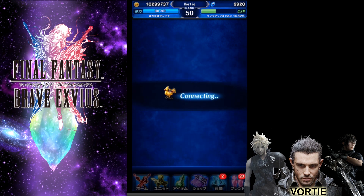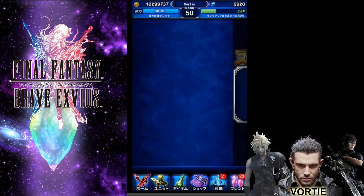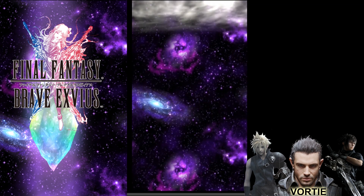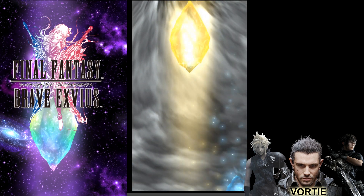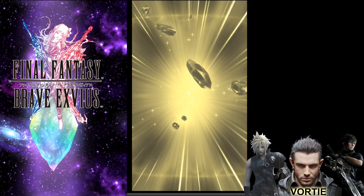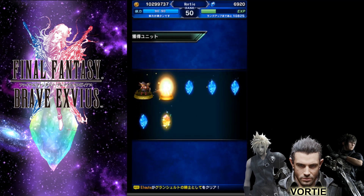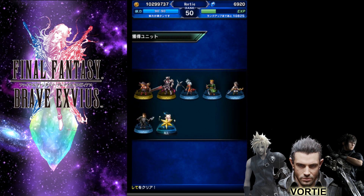My JP luck is just as good as my global luck, if you guys remember — it's just not there anymore. We only get the one rainbow, which is a 10% Trust Moggle, so there we go. None of the interesting units yet. Then I guess it's the highest chance of getting a five-star — I think it's a guaranteed five-star. Let me see what it's going to be.